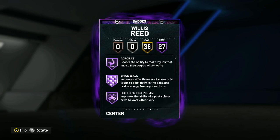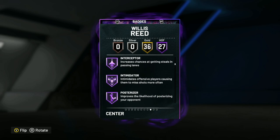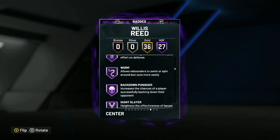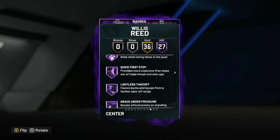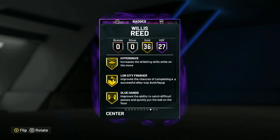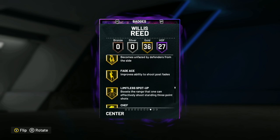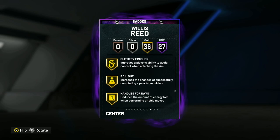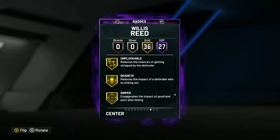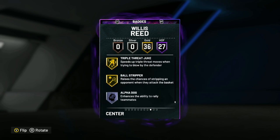He's got 27 Hall of Fame badges including Fearless Finisher, Acrobat, Brick Wall, Postman, Technician, Putback Boss, Rim Protector, Clamps, Interceptor, Intimidator, Rebound Chaser, Post Lockdown, Worm, Back Down Punisher, Dream Shake, Quick First Step, Fast Twitch, Menace, and Hustler. He's also got 36 gold badges including Catch and Shoot, Corner Specialist, Hyperdrive, Clamp Hands, Pickpocket, Pick Dodger, Chase Down Artist, Off Ball Pest, Blinders, Limitless Spot Up, Sniper, Green Machine, Hot Zone Hunter, Mouse in the House, and more. He looks to be a really good overall power forward, especially on the defensive end.